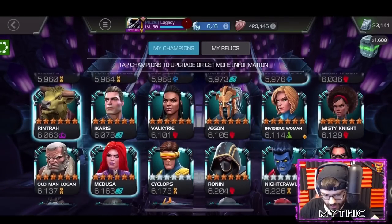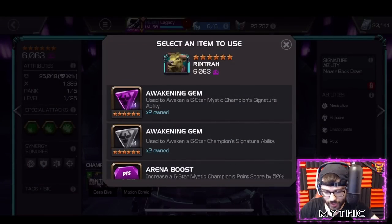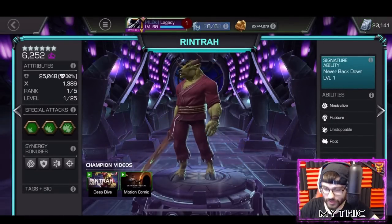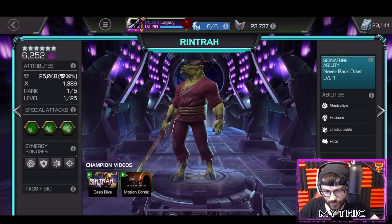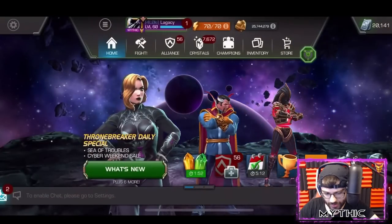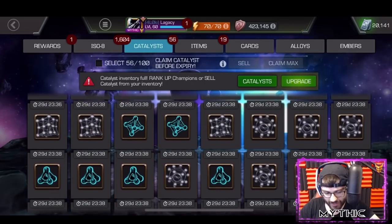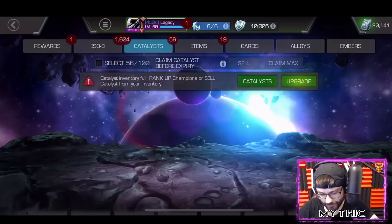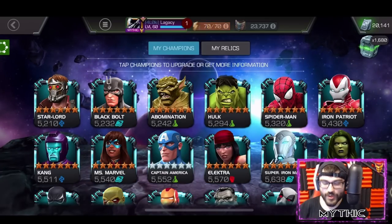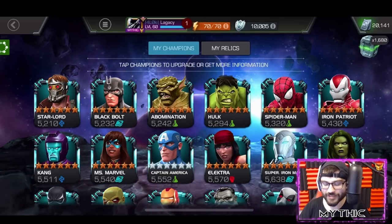Rintrah was the biggest goal of today and we got a Mystic gem for him - we have two Mystic gems so we can give him one right now. Rintrah is awakened! I have to figure out what sig to take him to and if I'm ranking him to rank four. That's gonna do it for the massive crystal opening for this video. I hope you guys enjoyed - I definitely spent a little bit to make it happen, so if you could drop a like on the video or stream that would mean the world. We're getting so close to 100K - thank you guys for the continued support, peace out!